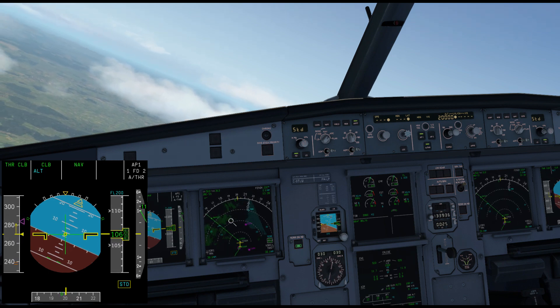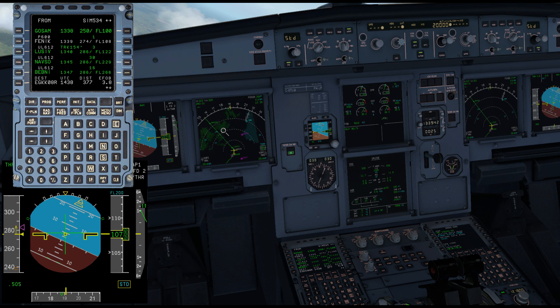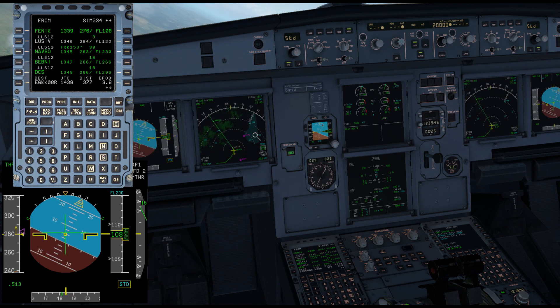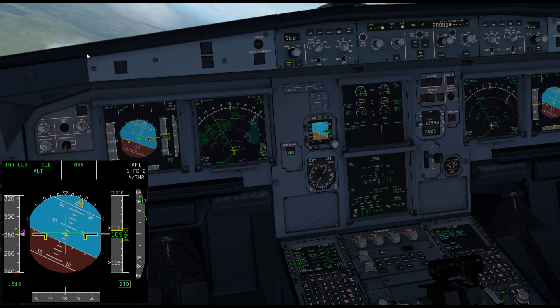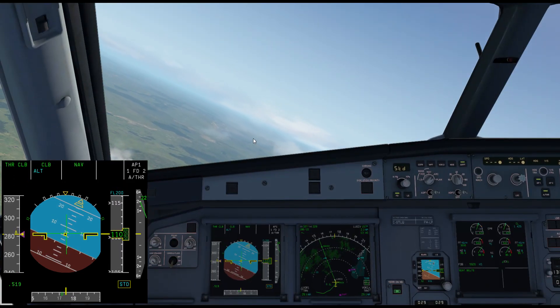If I were to put a constraint into the FMGC next to one of these waypoints, the airplane — because it's following this profile — would actually level off there, and that constraint would show in magenta. So that's one way: it will climb up and level off at flight level 200.